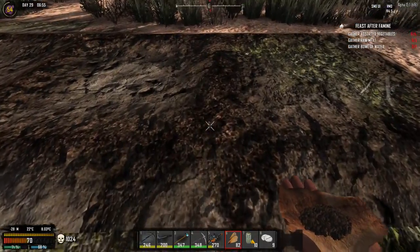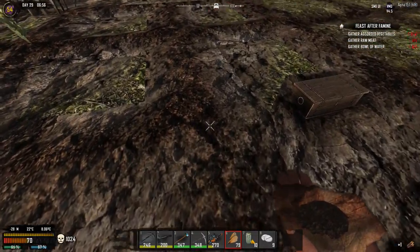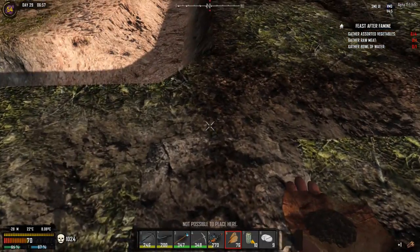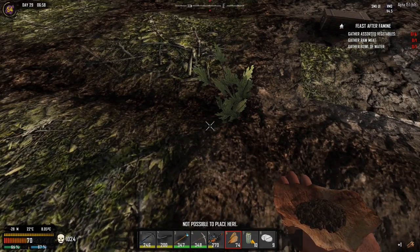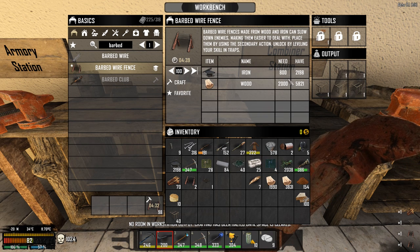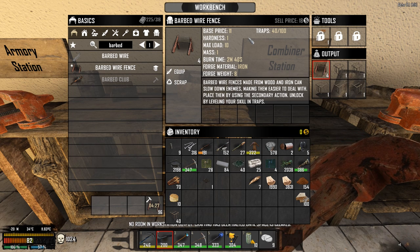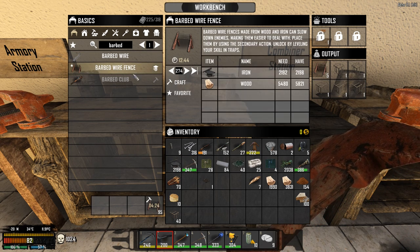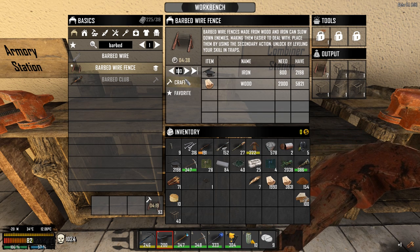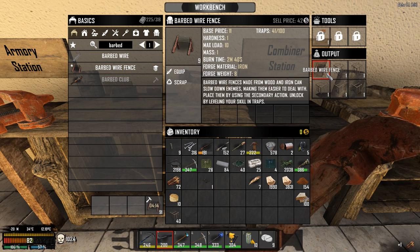Now we're gonna have to plant all these maple seeds again. It's actually easier to see than I thought — I was afraid I wouldn't recognize where they had to go, but it seems very straightforward, always on the cross. That's where all the resources are going. This barbed wire fence is two thousand wood alone, plus we made a hundred — that's about two thousand wood and eight hundred iron. The iron is actually okay but we're going through wood like there's no tomorrow.